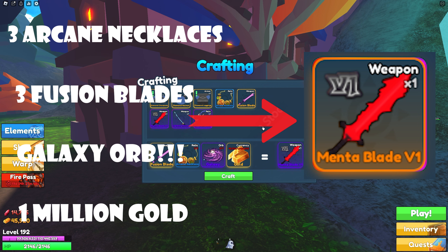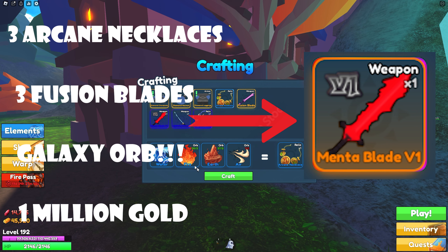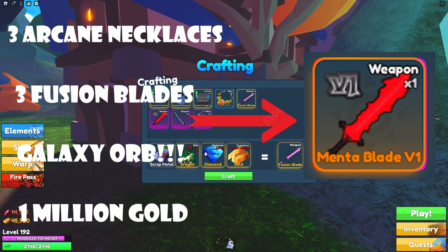The million gold alone means low-level players are going to have a really hard time. Then the three arcane necklaces each require two of water, fire, earth, and air — so you have to roll for six to eight of these total. The three fusion blades require 90 diamonds in total, 300,000 gold, and three dragon orbs. Then you take all of that and put it into the Mental Blade V1.